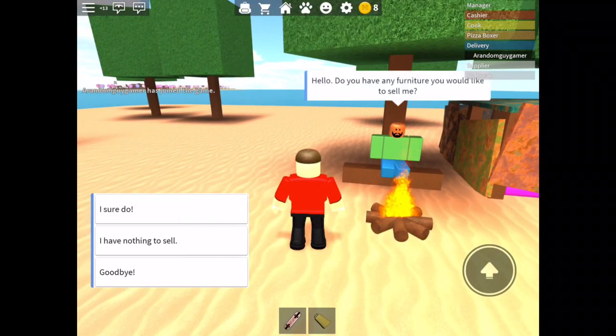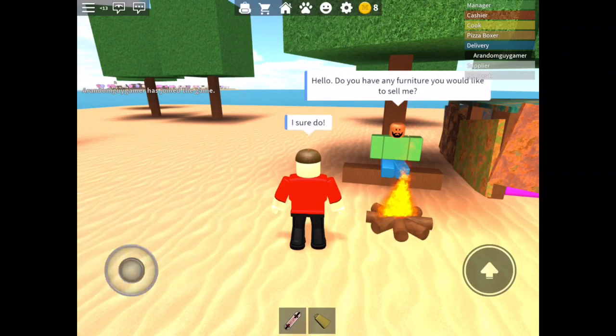She'll say 'Hello, do you have any items?' and you ask to sell. You can say 'I have nothing to sell' or 'goodbye,' or you can say 'I sure do' to proceed with selling.